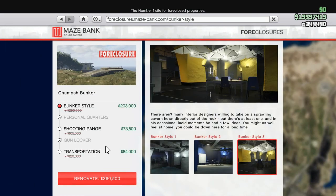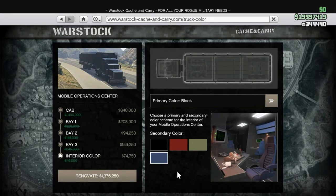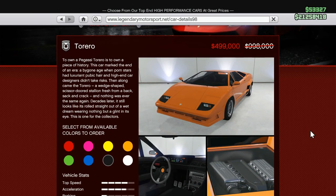We've got 30% off of all Bunker renovations. To go with the Mobile Operations Center missions, we've got 40% off of the Mobile Operations Center — you can see it on the right side of the screen — and 35% off of Mobile Operations Center renovations.